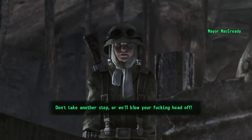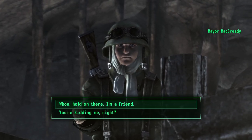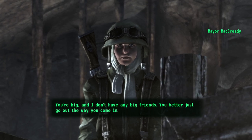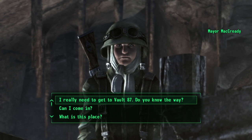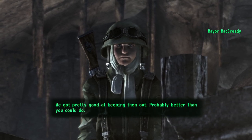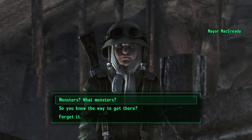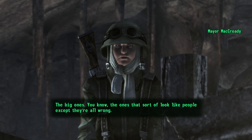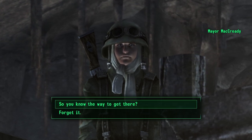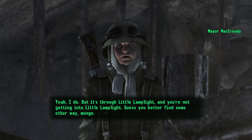Hold it right there, mister! Don't take another step or we'll blow your head off! Well hold on — I'm a friend. 'You're big and I don't have any big friends. You better just go out the way you came in.' I really need to get to Vault 87. 'Do you know the way?' 'You don't want to go there, that's where the monsters are.' 'What monsters?' 'The big ones that sort of look like people except they're all wrong.' Oh, super mutants!